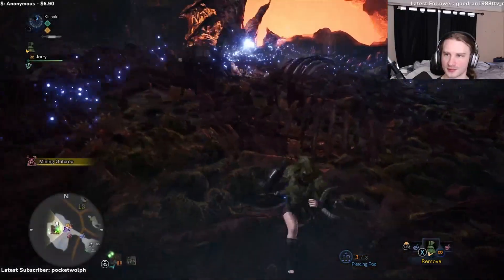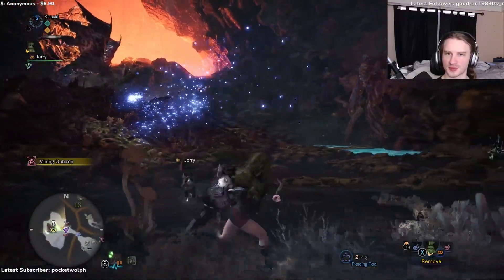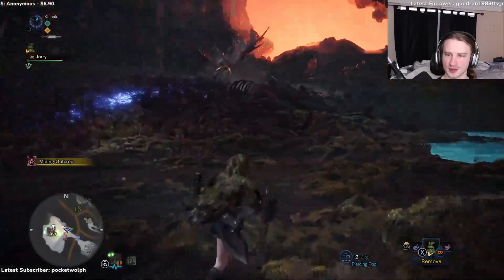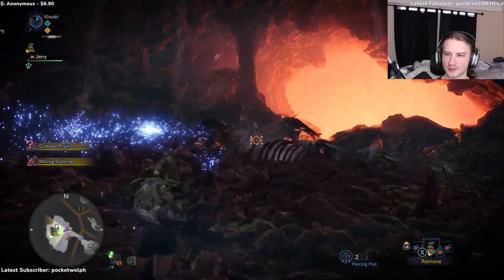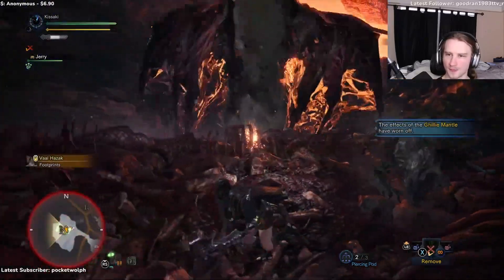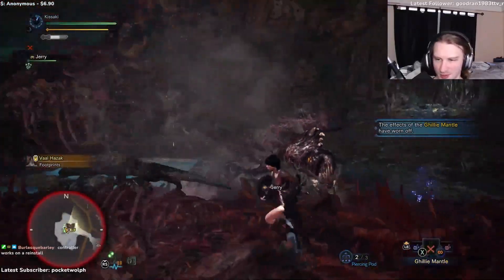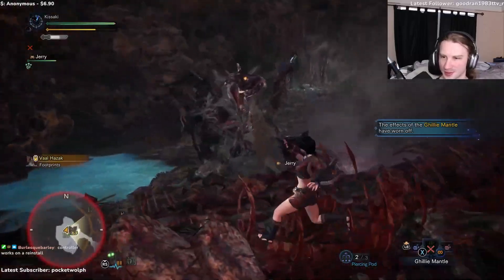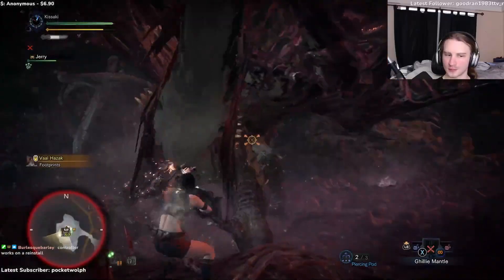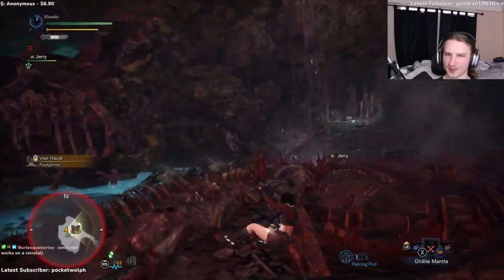Sadly I don't want to use my pierce pod, so I might have to shoot the ground here to see if he moves. Did he notice it? I don't think he noticed it. That sucks. Oh right, I forgot that draw attack does that — oh my god, I just wanted to draw my weapon and did a draw attack instead. Really works on reinstall. Nice, that's good.